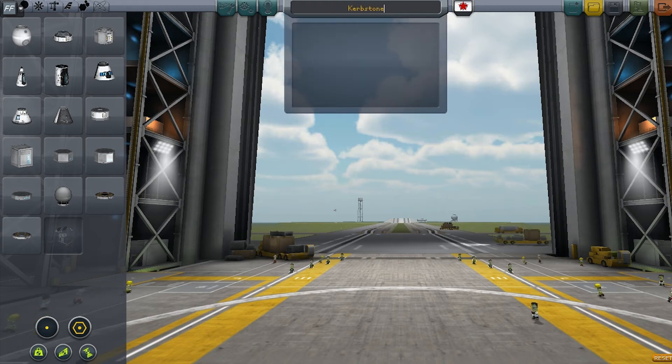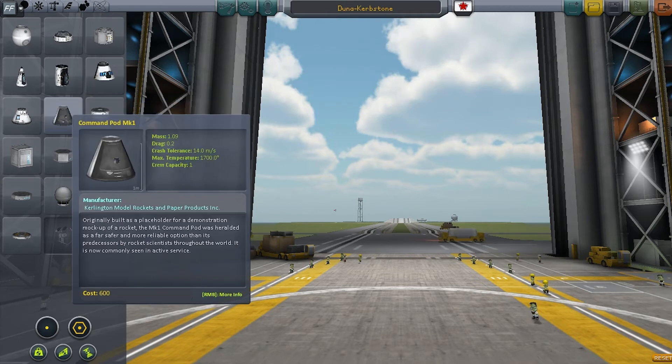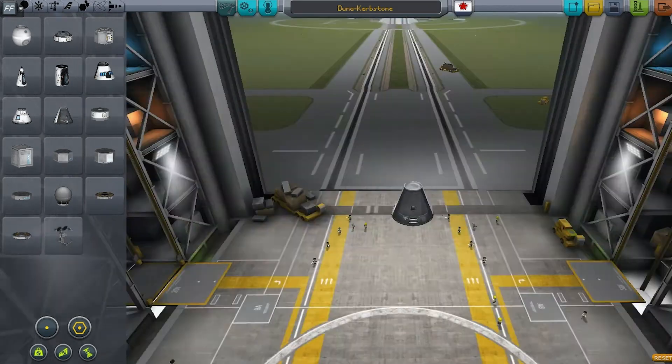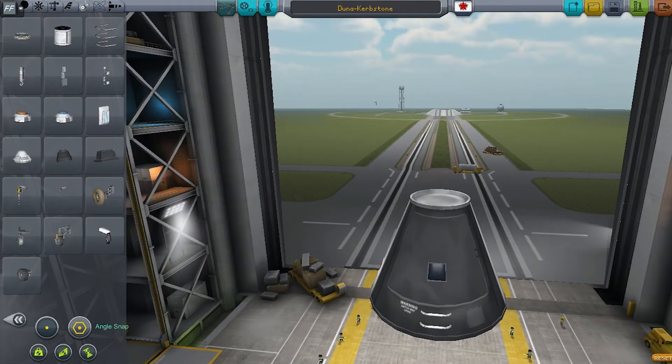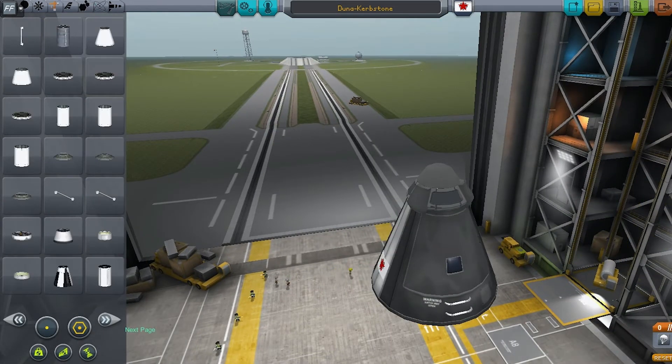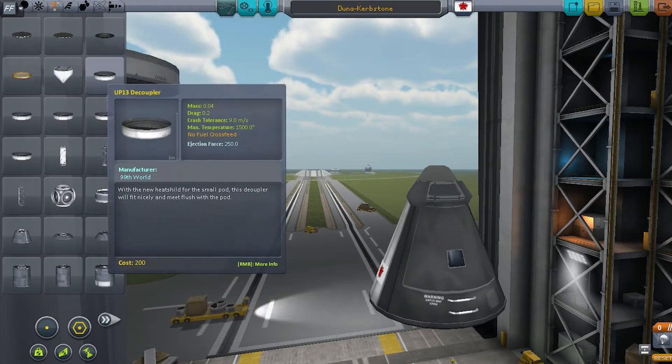Welcome back everyone. This is a shorter video — we're only going to be doing a suborbital flight, but it's an important one because it was the first American manned mission in space. This one's going to be resembling the Mercury Redstone rocket, but we've got to build it completely from scratch because I've not done anything yet that looks even remotely like it.